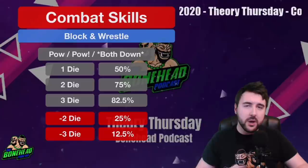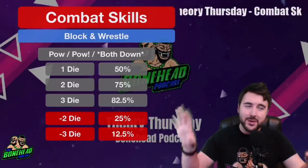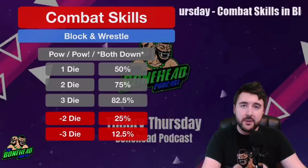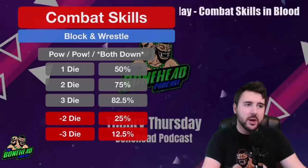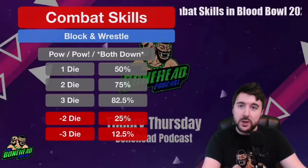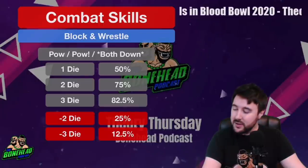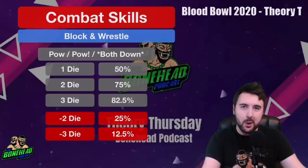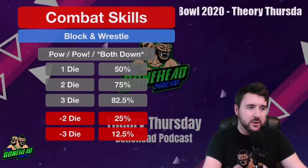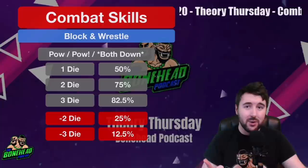Block and Wrestle are your premium combat skills, and this is why. For these results we're going to treat POWs, POW-stars, and both-downs as good results — assuming your target doesn't have Block or you're happy with that outcome. So looking for POW, POW-star, and both-down results: a 1-die block gives a 50% chance of your opponent being brought to the ground, a 2-die block goes up to 75%, and the sweet 3-die block with Block gives you 82.5%. This is without re-rolls.